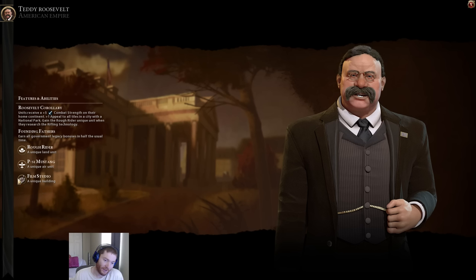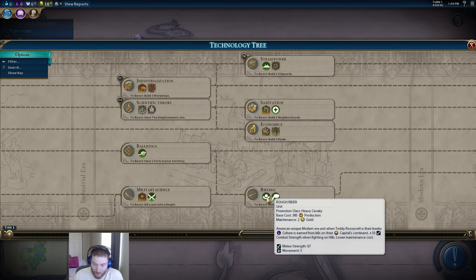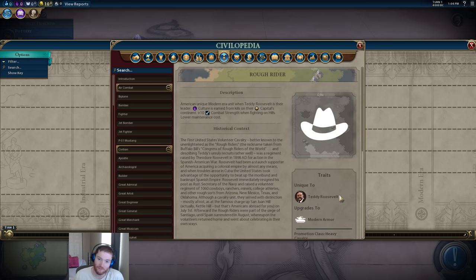Let's talk about the units. Two unique units and a unique building — starting with the Rough Rider. The American unique modern era unit, when Teddy Roosevelt is your leader, gains culture from kills on their capital's continent. We've already talked about continent bonuses — this will be a small amount of culture at a portion of the game where your culture yields are already pretty big, and it is dependent on continent placement, which means you have no control over it.